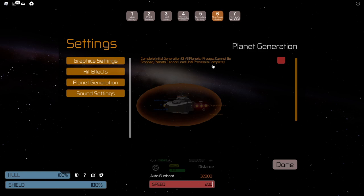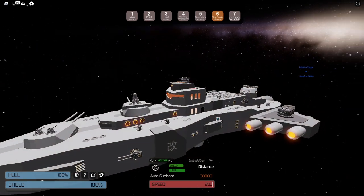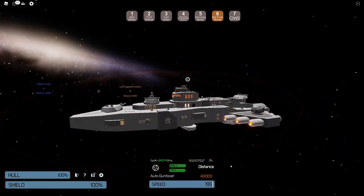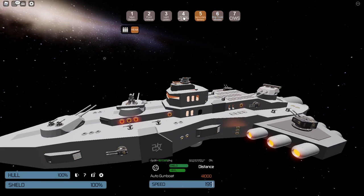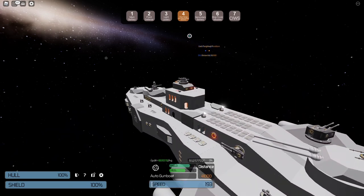There's a planet generation setting — 'complete initial generation of all planets, process cannot be stopped' — I don't know what this is but it's off, which is probably better. Sound settings won't matter much for performance. Some other things you can do to save on performance: turn shields off — you will be shieldless, but that saves a little extra processing. Also, playing on smaller ships and not using all the giant graphic-intensive stuff the game has would be best.